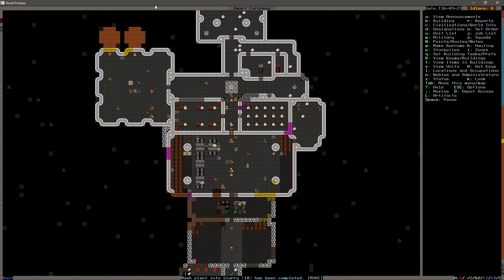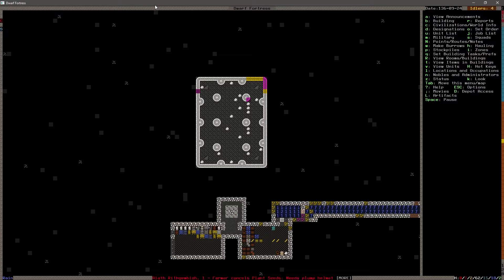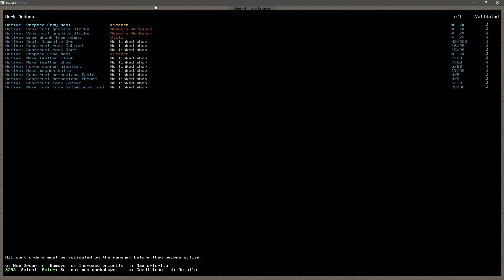Got bookcases done, this stuff is starting to come together. Got that level mined out. Let's see how we're doing on jobs - cabinets, doors, all that stuff still being built. We're still working on shoes. We got most of the armor done, and most of the tables and stuff are done.